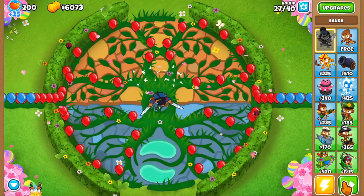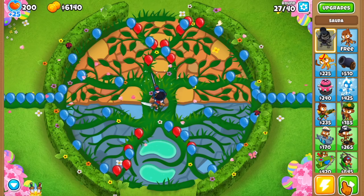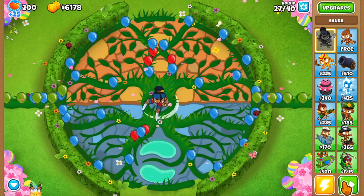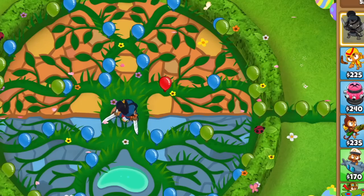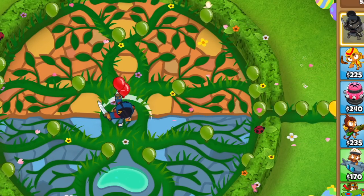The new map, which looks awesome, is an intermediate map called Balance. It seems like bloons come out from the left and right side simultaneously, taking small paths through the middle and then going out on the other side.